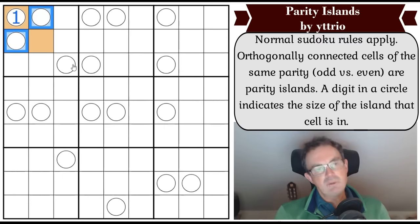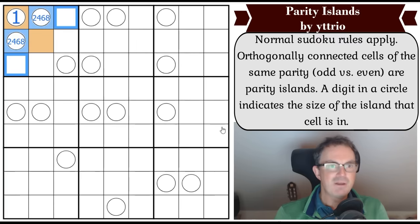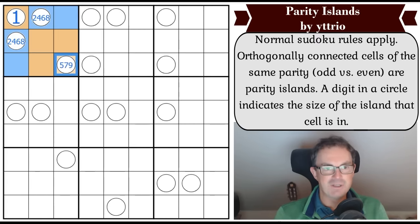The lowest even number is two, so both of these have to grow. That's beautiful because now there are four even digits in box one, so all of those have to be odd. This cell is now a five, seven, or nine because it's odd and part of a parity island of at least size four - so it can't be a three.